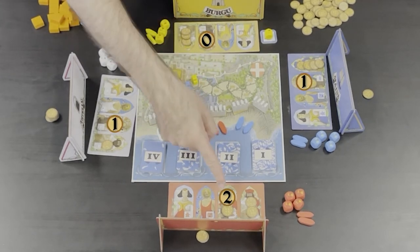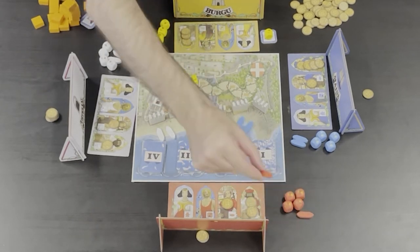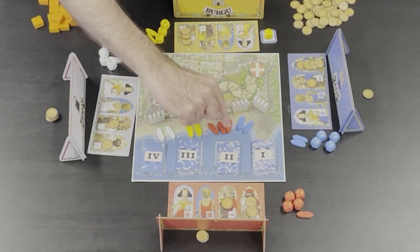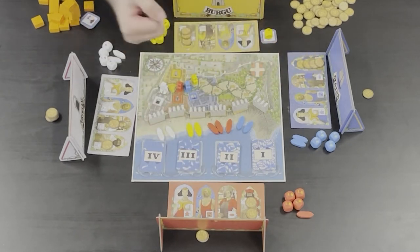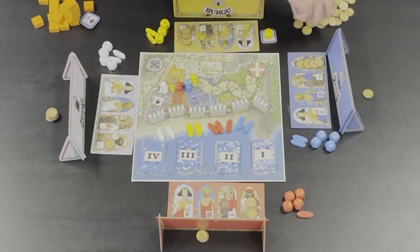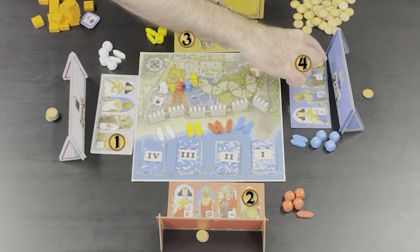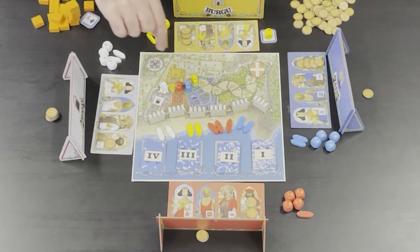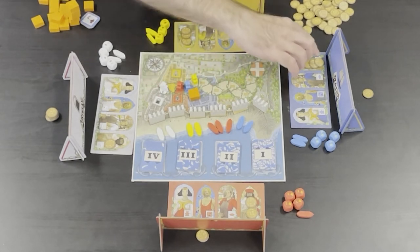Winning the shipwright bid — in this case red — allows you to place a fishing boat onto the beach, which will let you grab more cards during the fishing season. You cannot have more than four boats and you cannot win the bid if you already have four boats. Winning the mason bid — in this case blue — allows you to place a tower floor on top of your space on the game board. If it is your sixth floor, you win immediately.